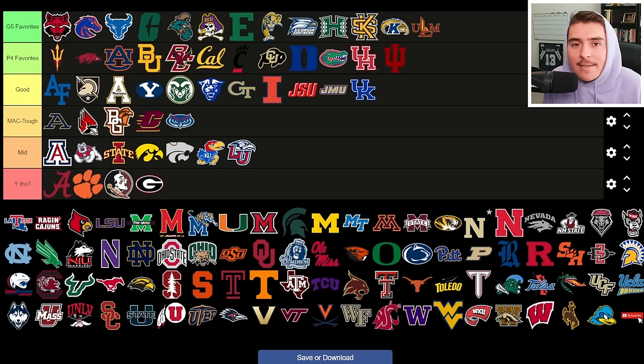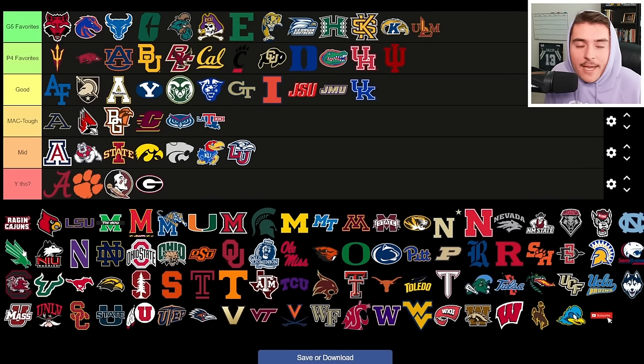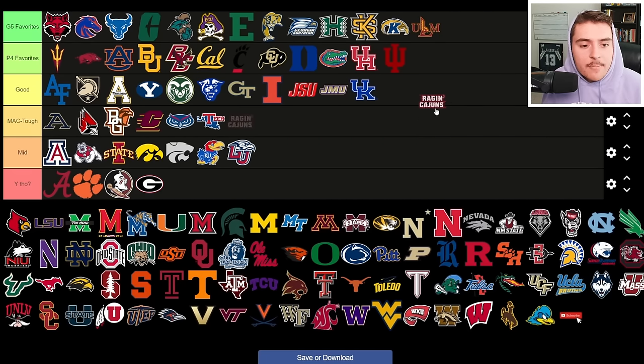Louisiana Monroe is in dire need of a rebuild — they went two and ten last year, zero and eight in the Sun Belt, and are ten and 26 over the last three seasons, likely one of the worst teams in the nation. Louisiana Tech had only three wins last year; it's going to be a MAC-tough grindy rebuild with a lot of production turned over and not much to be optimistic about. The Ragin' Cajuns are typically a good, tough Sun Belt team but had only six wins last season — they have some depth and returning production on both sides, so maybe they'll be back to their six-to-seven win selves.